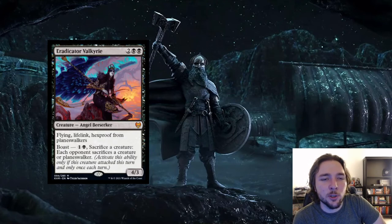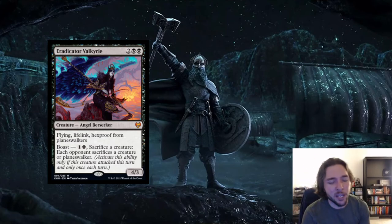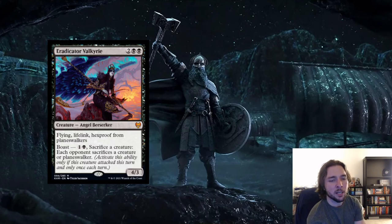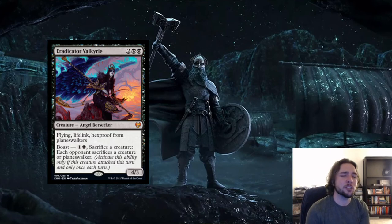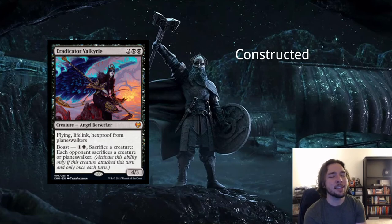Next card is Eradicator Valkyrie — 2 and 2 black for an angel berserker creature, a 4/3 with flying, lifelink, and hexproof from planeswalkers. Hexproof from planeswalkers probably doesn't matter much, but a 4/3 with flying and lifelink for 4 isn't bad. You can boast it: pay 1 and a black, sacrifice a creature, and your opponent has to sacrifice a creature or planeswalker. This card could see some play — it's a 4-mana 4/3 with flying and lifelink, and the boast fits into aristocrat sacrifice-type decks where you sacrifice a 1/1 and hopefully your opponent has to sacrifice something much bigger. It is a bit expensive, but if it goes off it generates significant tempo advantage.